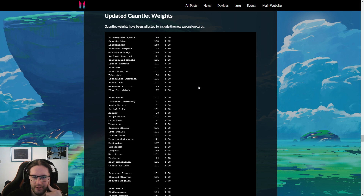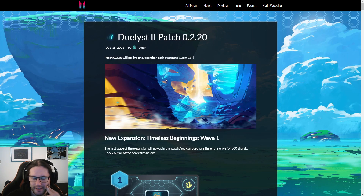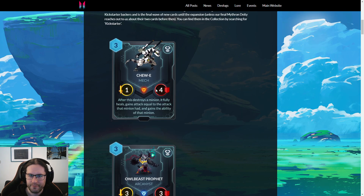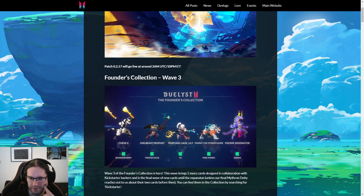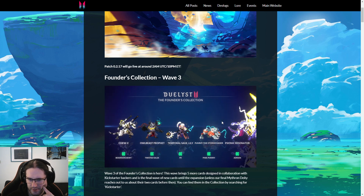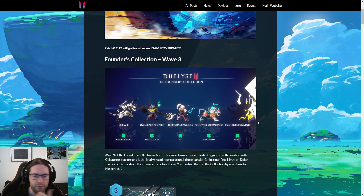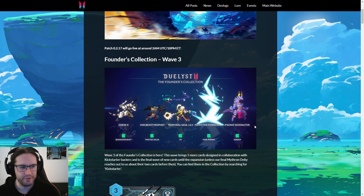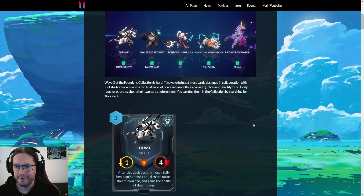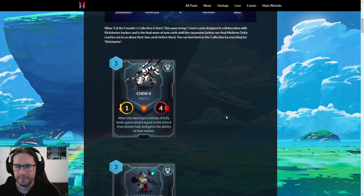Updating gauntlet weights — I don't know what they were before or how these work exactly. I guess we're going to get more Azure Lions, so this works. I'm certainly not going to read through all of this — we'll just see how it plays out. We do have a couple more pages of cards to look at. These are the Wave Three Founders Collection cards, of which there are five, resurrecting some lovely sprites. As a side note, I like the decision to use old art, because presumably the team doesn't have access to resources to pay artists of this caliber, but also there's all this awesome old art lying around that you may as well use.